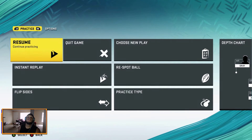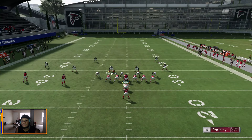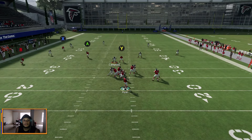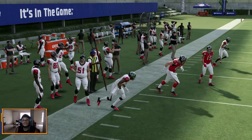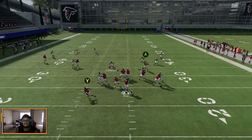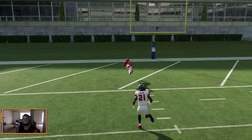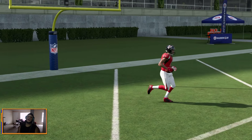Now here's a play showing him get glitched. Wrong play — user error — alright, here we go. This is him getting glitched. See how he vacates the middle of the field? Leaves it wide open for six. Wide open for an easy six.